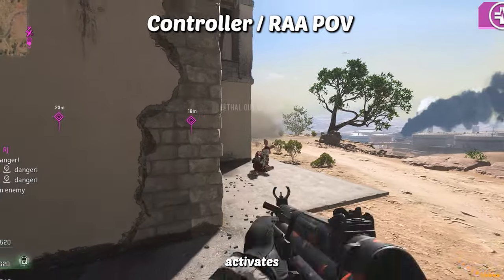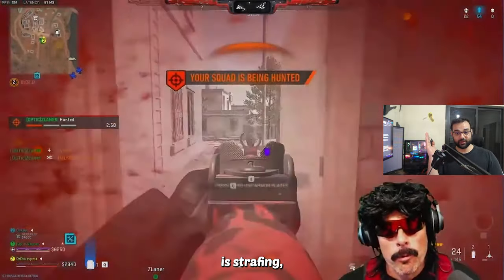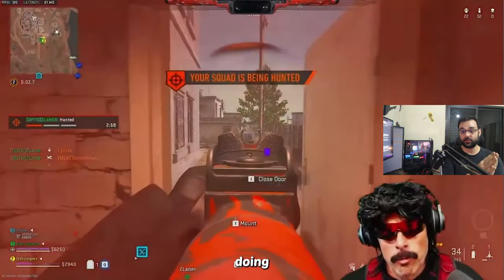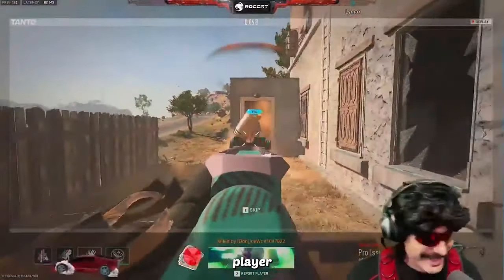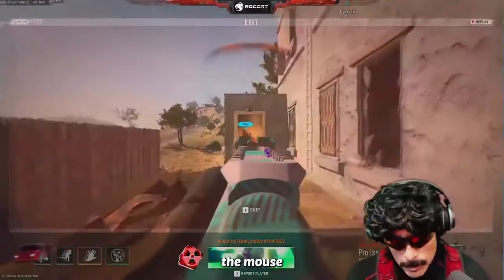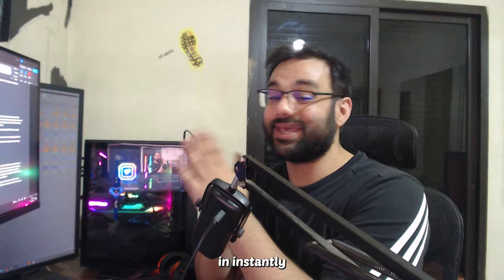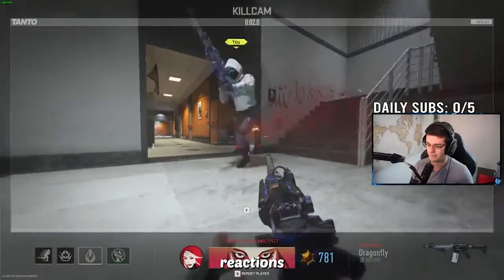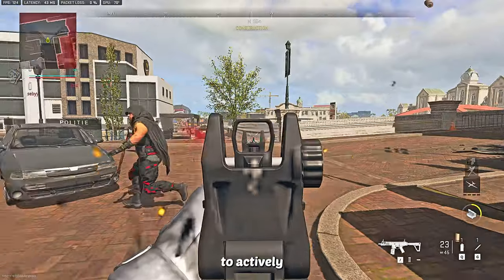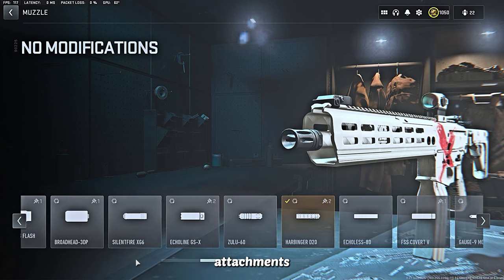Strafing makes the enemy confused and forces them to readjust their aim. For controller players it's even more important because it activates rotational aim assist. When a controller player is strafing, the MnK player has to actively see, acknowledge, and react to the randomness. But when a mouse and keyboard player is strafing, every time they try to instantly change directions, rotational aim assist kicks in instantly for the controller player. This is why some MnK players call it 'literal aimbot at close range.' One point for controller.